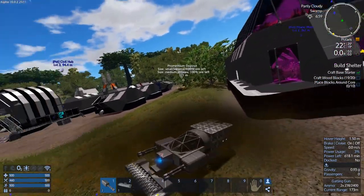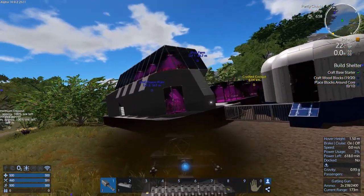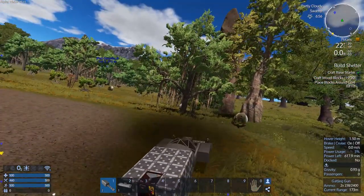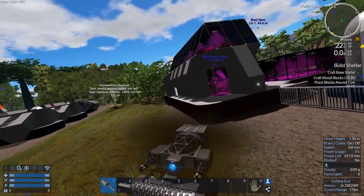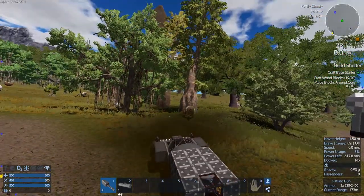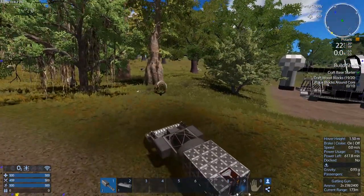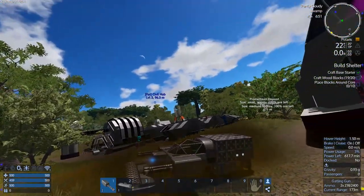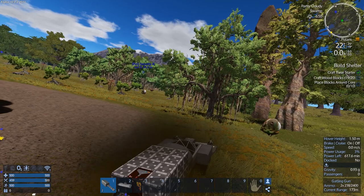Last episode you saw me struggling to get free under a really heavy load. I ended up just sucking it up and putting stuff back into the constructor, leaving a bunch of stuff back over at the cockpit. Whatever, it only takes a second to fly back over there, but this thing is still pretty heavy.